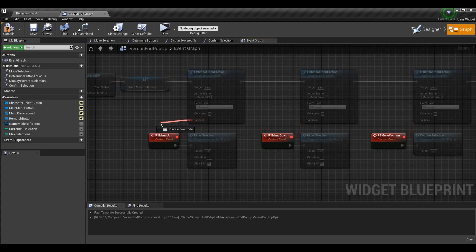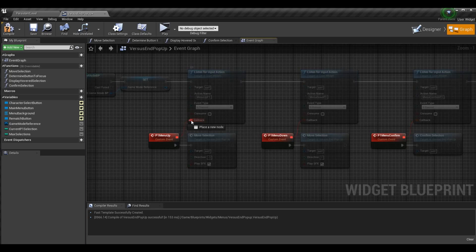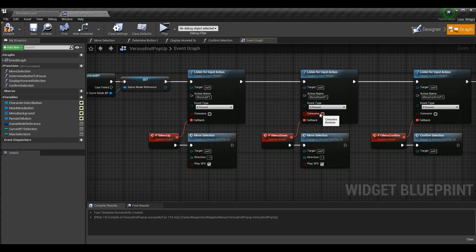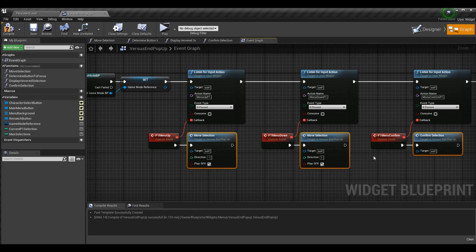Listen for input action has a callback — once the input action is pressed it performs a call to that event. So I call add custom event from each of the three. When you create a custom event it asks you for a name, so I called them P1 menu up, P1 menu down, and P1 menu confirm. The name doesn't really matter here — we're not calling them from anywhere else. Just drag off the callback, plug it into a custom event, and we'll call the appropriate function.